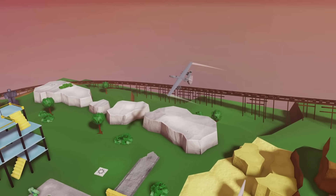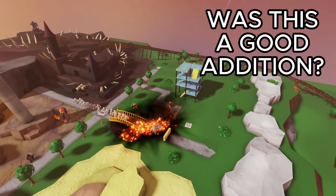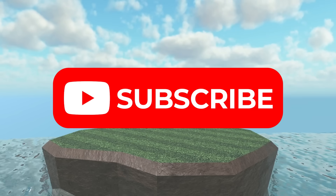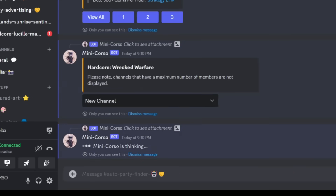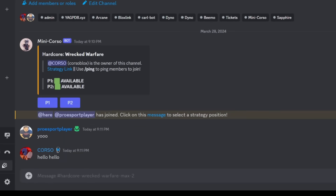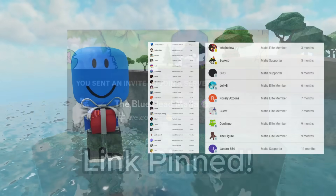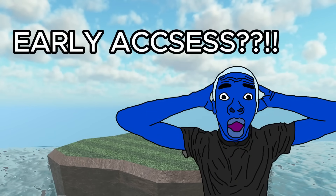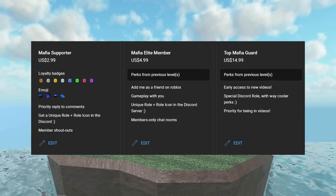That's every single new power-up in the game. Let me know in the comments which one is your favorite and whether you think this was a good addition to the game. If you enjoyed, make sure to hit that like button and subscribe to join the Bluehead Mafia. Also consider checking out my Discord — we have a custom party finder bot that will automatically pair you up with other people trying to do the same strategy. Finally, a huge shout out to my channel members; if you want early access to videos or to add me on Roblox, consider becoming a channel member — it helps me out a lot.